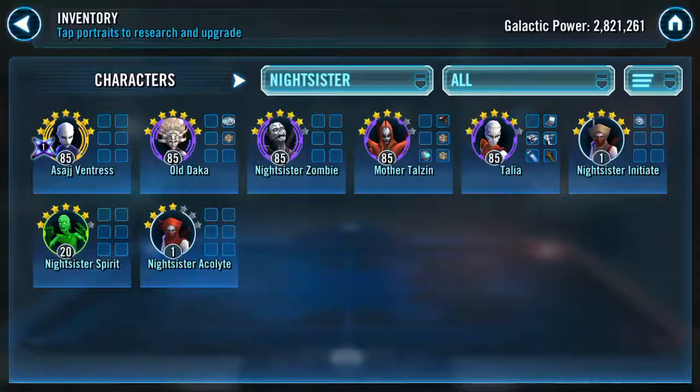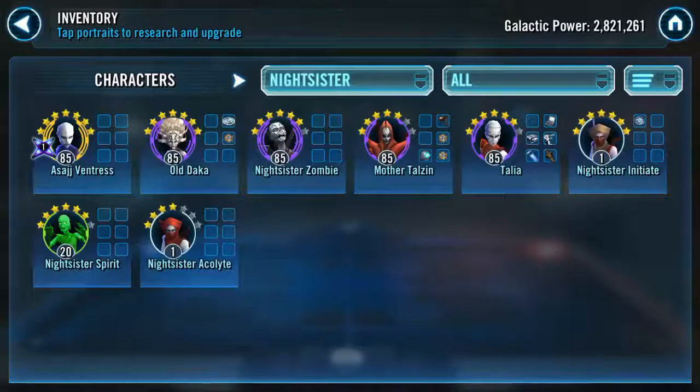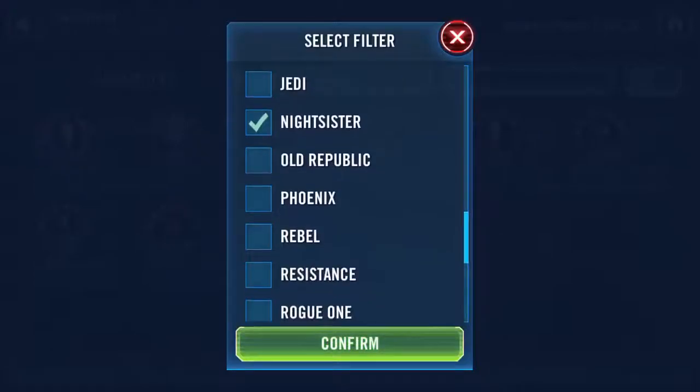Good to see you've started working on Night Sisters. I would highly recommend gearing your Talzin even at five stars — she's amazing. I'm really happy to see Night Sister Spirit at six stars. I vastly suggest you mod her and gear her to at least gear 10 — she's useful there. Your five should be Asajj, Daka, Zombie, Talzin, and Spirit. Mod them all for speed except Asajj — you want her modded for crit damage and crit chance, Daka for health with additional speed if you can, and the rest just get as fast as possible.